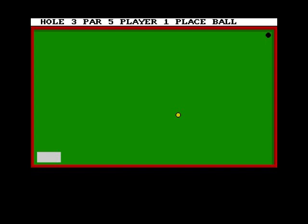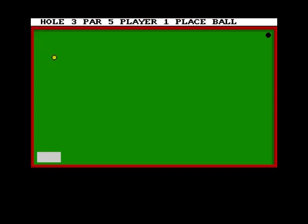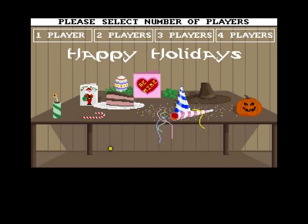Right, that was a bit tricky because you can't see where all the hills are. Let's quit out of that. Yeah, I wonder why it's called out of this world — yeah it is a little bit out of this world. Not too keen on that. Let's have a look at what holidays is — it's a holiday theme. Holiday theme, one player.